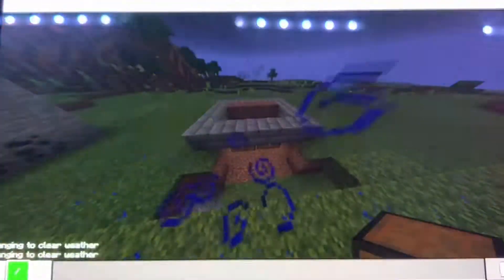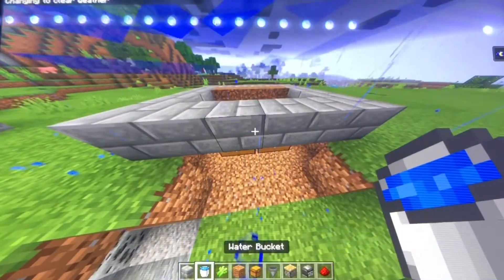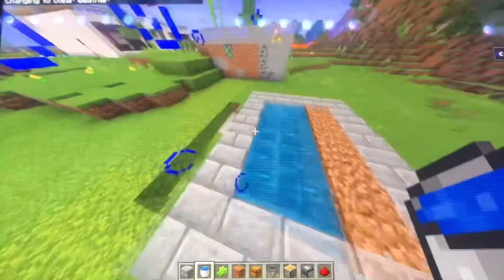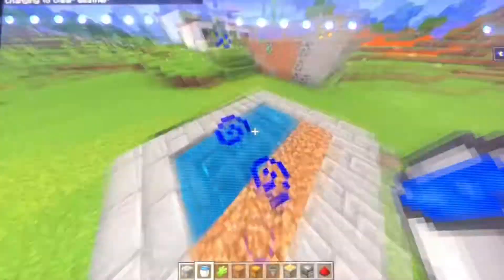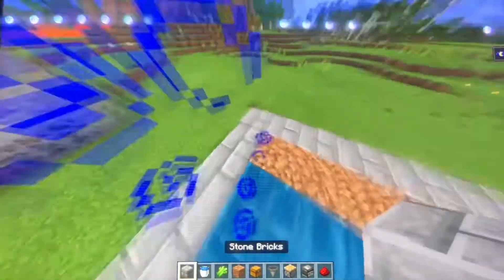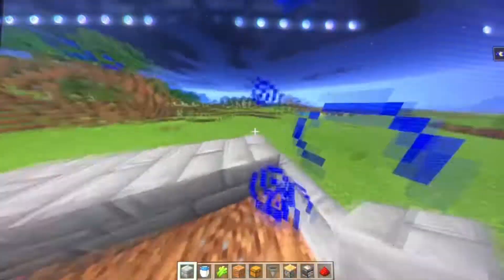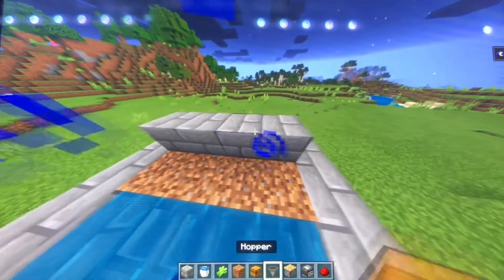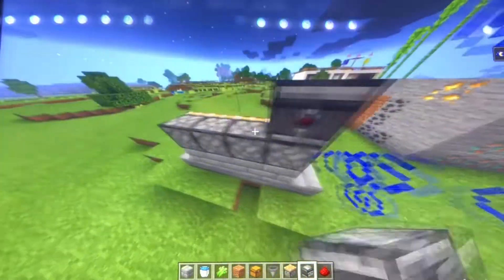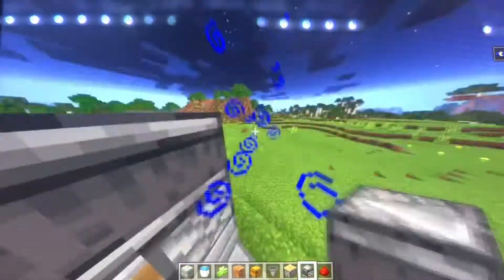It's raining right now — I'm going to change that. All right, next up you're going to place down your water right here just like that, and make sure the water is perfectly shaped — no bumps, nothing. After that, you're going to build a layer right there, then get your piston and place it down right there, then your observer block.